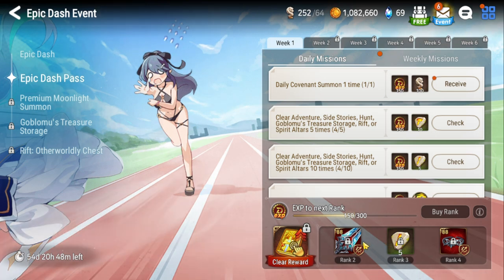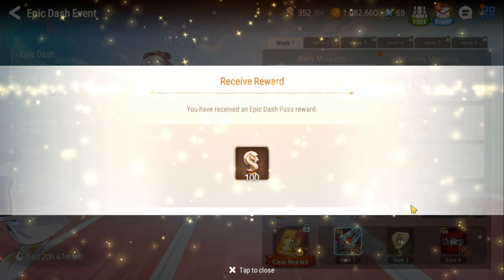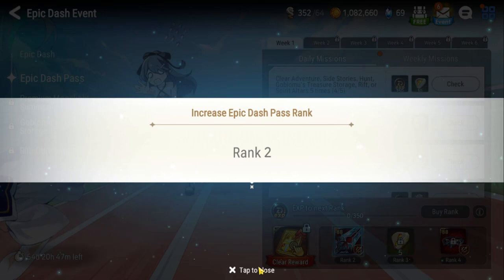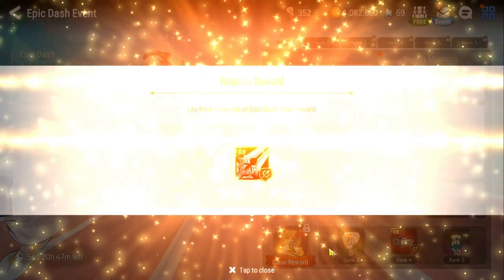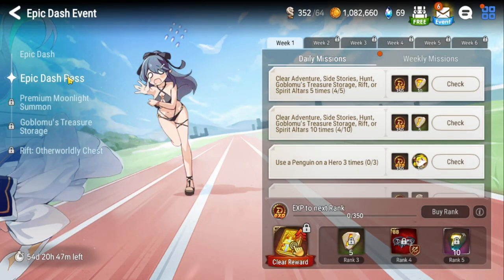We already did our daily covenant summon, which gives us XP for our pass. Down at the bottom I got the rank one reward — we receive this to upgrade our stuff and level up the dash pass. Now we're rank two, and we can grab the rank two item, which is a Thunderous Day epic weapon with solid stats — attack, speed, and critical damage. Those are the stats you want for damage dealers. Eventually we'll be farming Wyvern gear, but we're not worried about that right now.